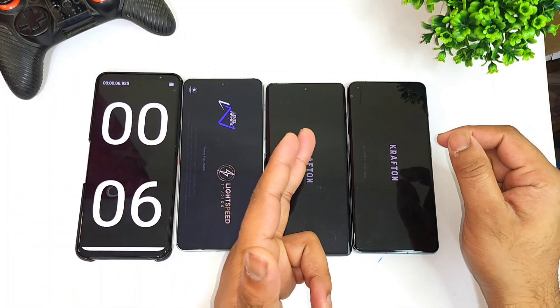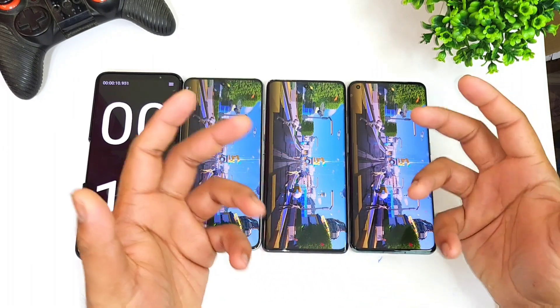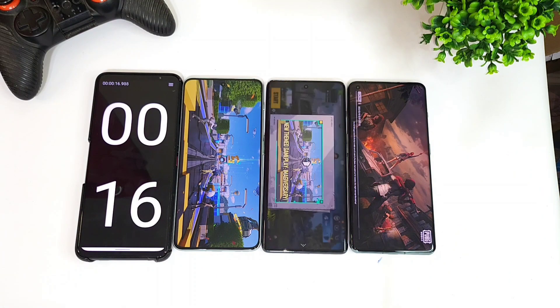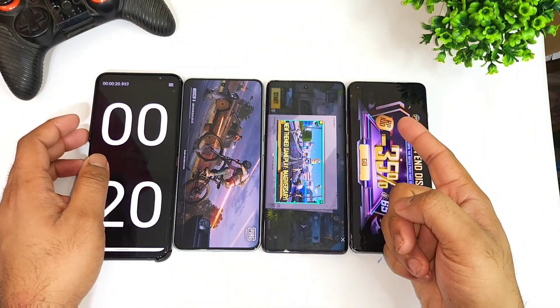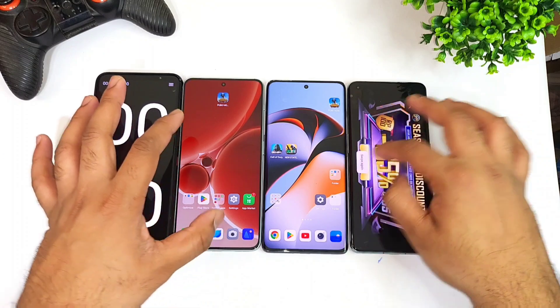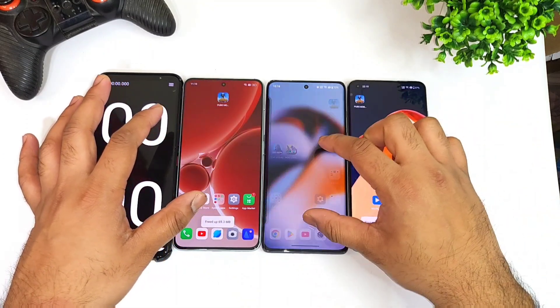Dimensity 9000, Snapdragon 8 Plus Gen 1, and Snapdragon 8 Gen 2 processor — now let's find out. The first phones to open were the Snapdragon 8 Plus Gen 1 and Snapdragon 8 Gen 2; they both opened at exactly the same time. The Dimensity 9000 processor took about 22 seconds. So Snapdragon 8 Plus and 8 Gen 2 are pretty close — not bad.